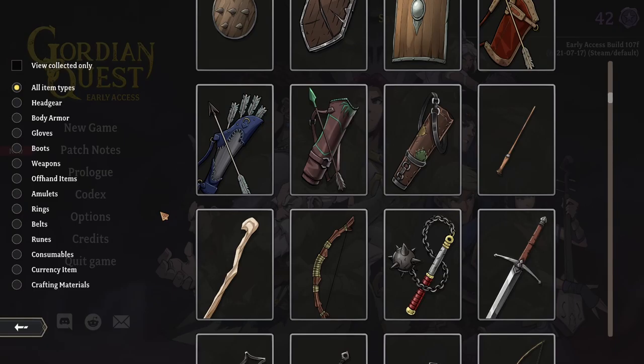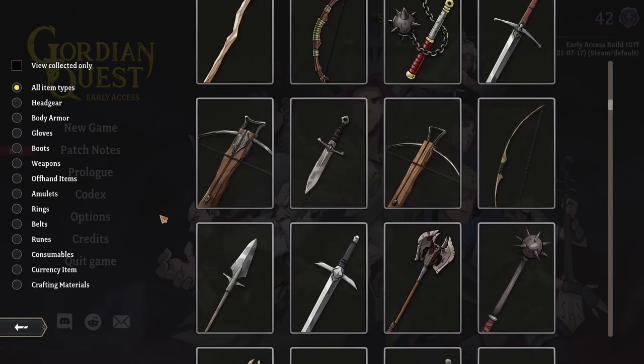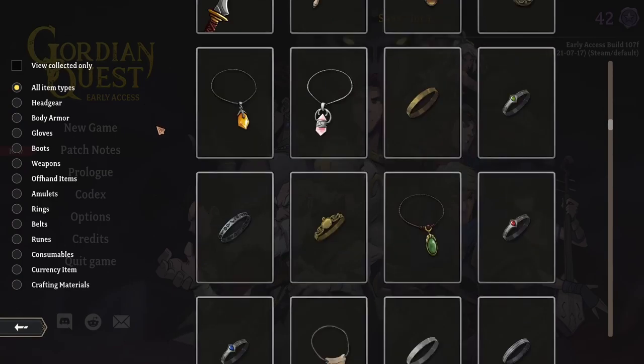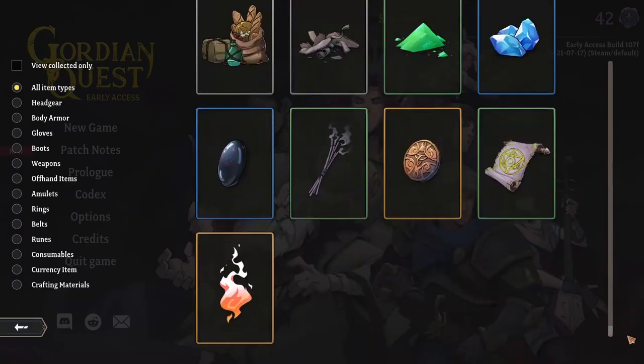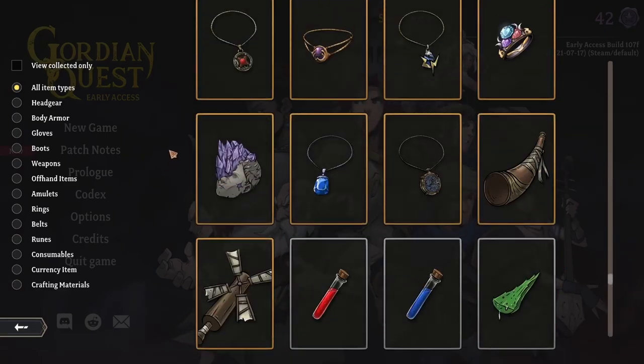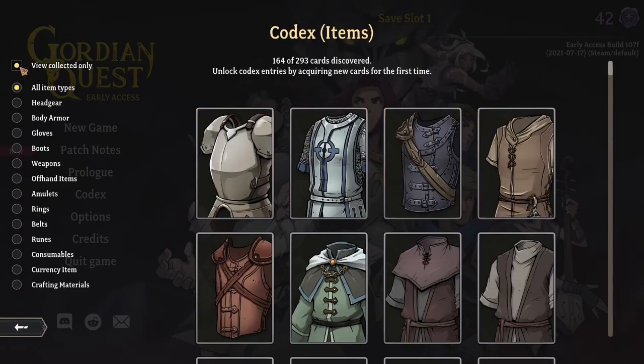As you can see, this game uses items like equipment for your heroes. And I did mention this in my channel update video — there's a lot of systems going on in this game, and in some ways that's really fun, but in some ways it's a lot. This is just the stuff I've found. Viewing collected items only: 164 of 293 cards discovered. That's a lot.